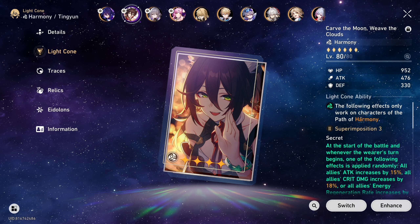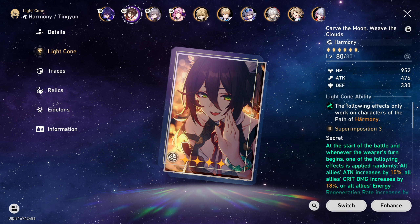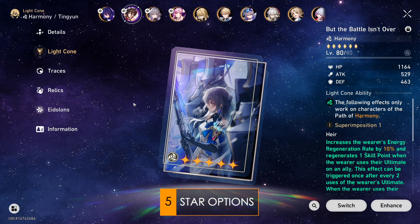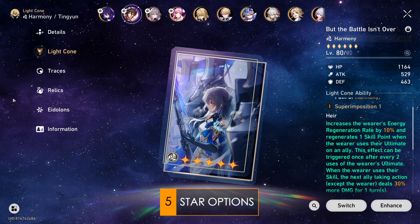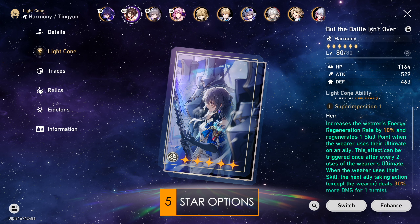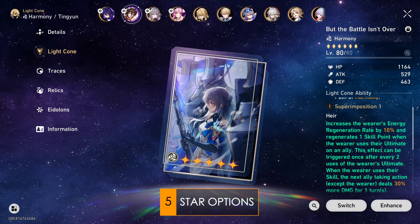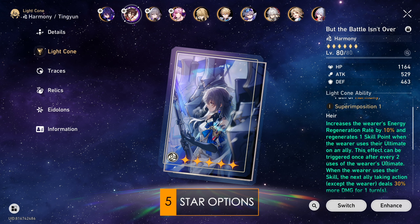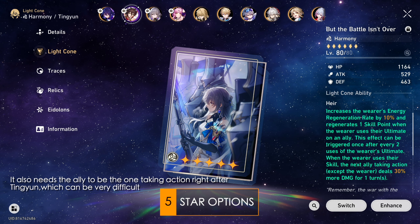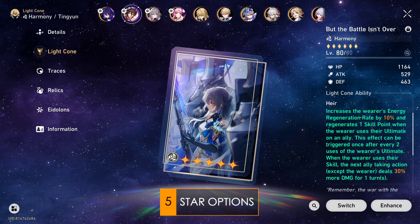Tingyun has a pretty wide selection of light cone options, and unlike what I normally do, I won't give a ranking at the end because each light cone has different benefits and can highly depend on what you wish to achieve. For the 5 stars, unsurprisingly, Bronya's signature But the Battle Isn't Over is the current only option. It helps with ultimate uptime and skill point economy. Because Tingyun is very skill point positive, this light cone is not as good on her as on Bronya. However, there are still teams that can be quite skill point negative, such as when playing Imbibitor Lunae — in those cases this light cone can be handy, but it doesn't really fully solve skill point issues if your team is already suffering from it. The buff from this light cone is pretty big but only lasts 1 turn, which isn't as handy for Tingyun since her own skill and ultimate buffs last 3 and 2 turns respectively. This is a good light cone for damage, but if you have Bronya, you'd obviously rather use this on her instead.